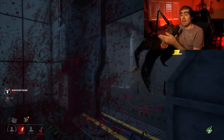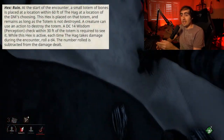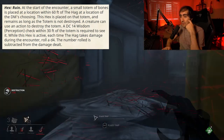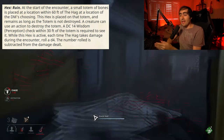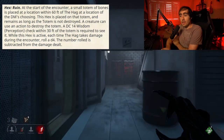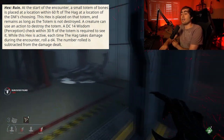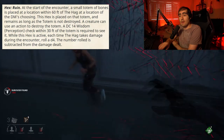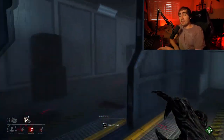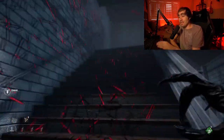Moving on to the other two hexes — Hex: Ruin. At the start of the encounter, the same totem of bones is placed and can be destroyed just like the others. While this hex is active, each time the Hag takes damage during the encounter, roll a d4. The number rolled is subtracted from the damage dealt — so it is a flat damage reduction as long as this hex totem remains active. This could prove very difficult for low-level party members who might not deal any damage at all with some of their attacks if they do not find the hex.